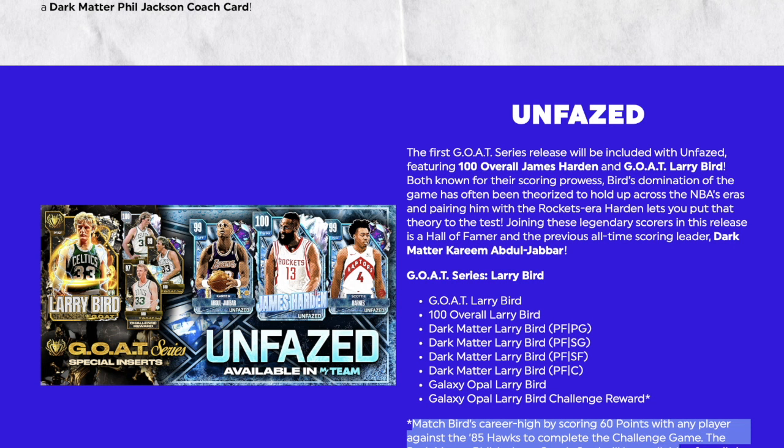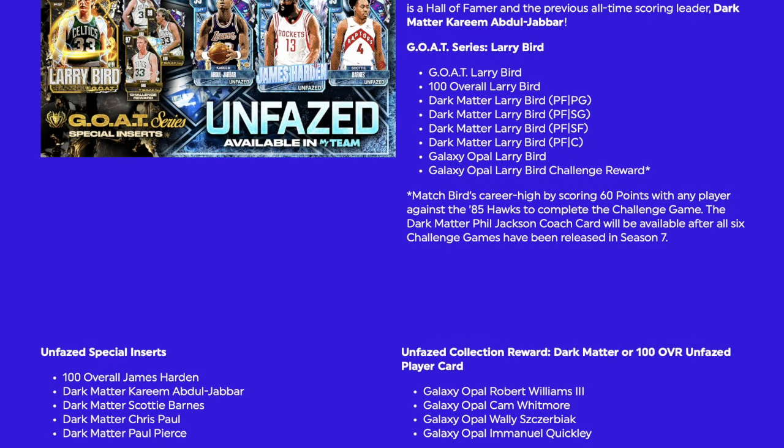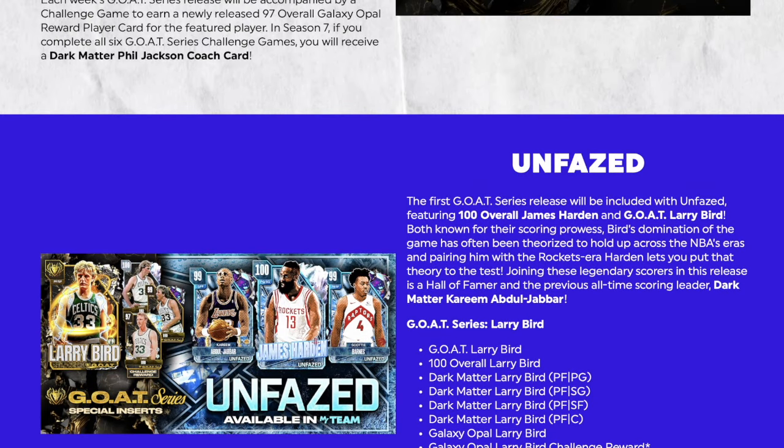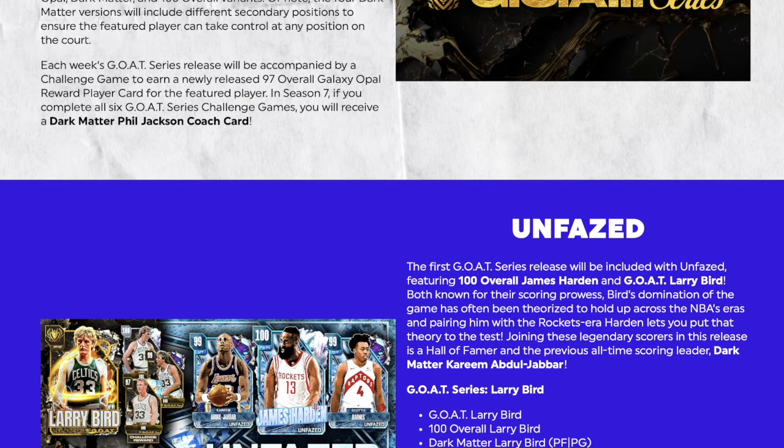The 97 Overall is the challenge reward — but how do you get the 99, the 100, or the actual Larry Bird GOAT card? The challenge reward is clear, but how do you get these other ones? This one here is easy: you get that Galaxy Opal just by scoring 60 points with any player against the '85 Hawks to complete the challenge game. The Dark Matter Phil Jackson card will be available after all six. But...